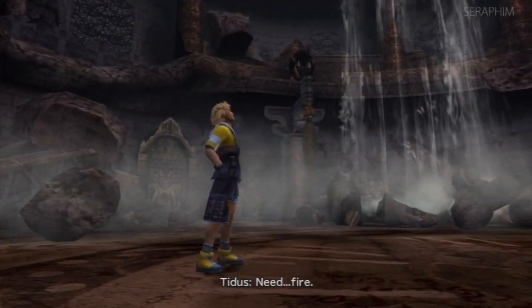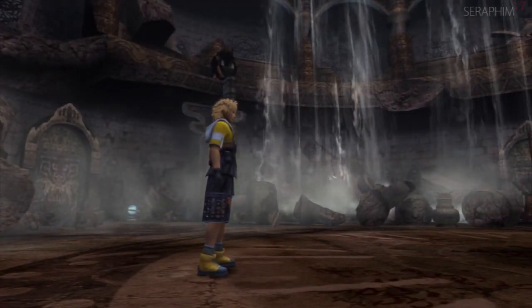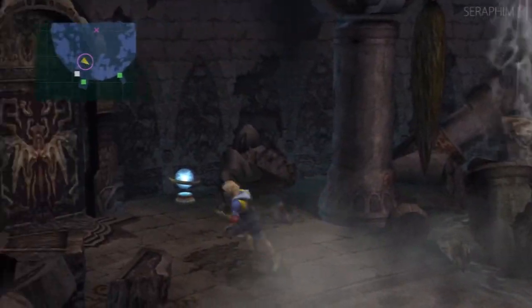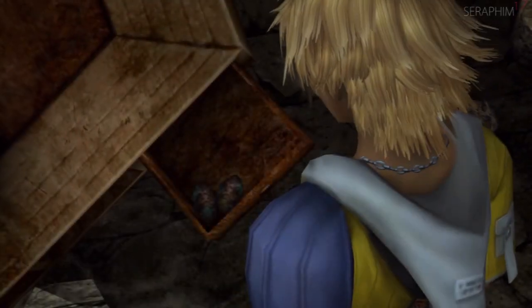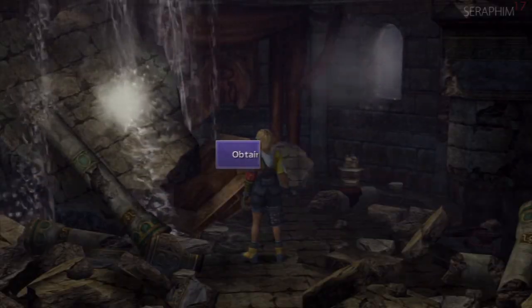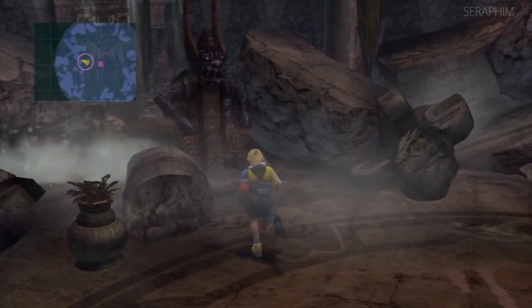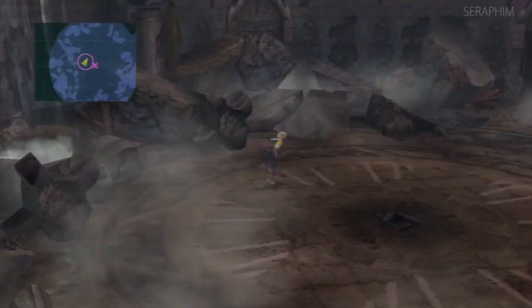Another interesting sequence coming up here where we have to collect ingredients to make a fire, and then we're going to meet up with the Al Bhed. There's flint! Can't use them as tinder!